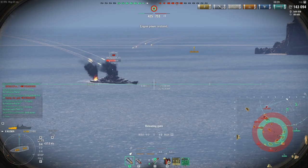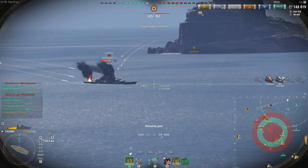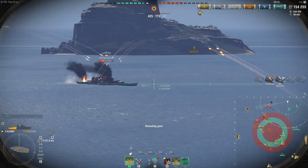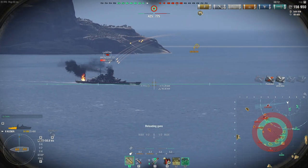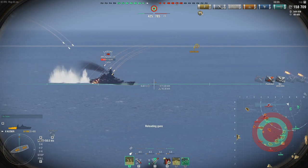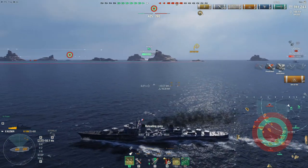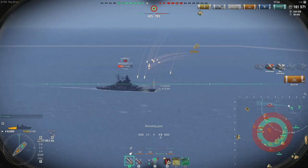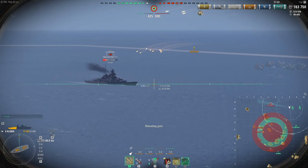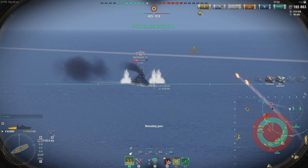We're only at 140k so far so we need more of that. The Großer Kurfürst is angled and I'm fairly far away, so AP probably wouldn't do much — we'll simply have to hope for more fires with HE. The fires actually ran out — Damage Control. Either way we will try to set more fires because fires are your friend, unless you're that GK in which case they probably are not your friend. The next fire we get is going to run away and that will probably spell the end of that GK.